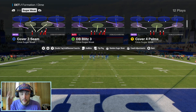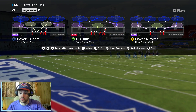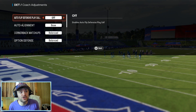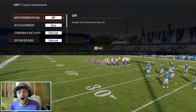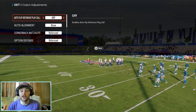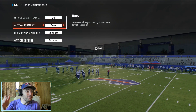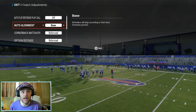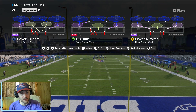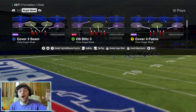We're in Detroit's playbook — DB Blitz 3 is the play. But before we get onto the field, we do need to make some adjustments. Click down the R3 button and get to your coaching adjustments. We want to have auto flip OFF. If the blitz gets flipped to the right it gets kind of wonky and the alignments get all mixed up. Then set your auto alignment to base.